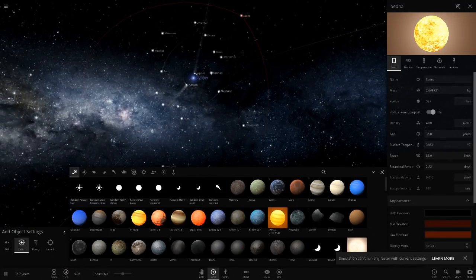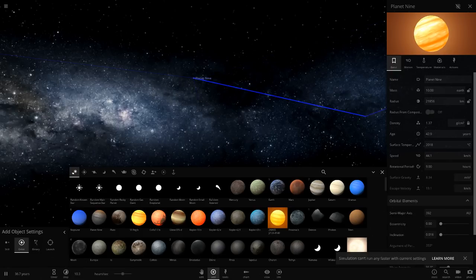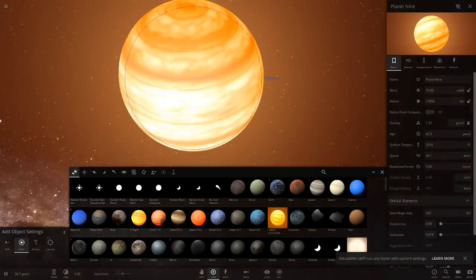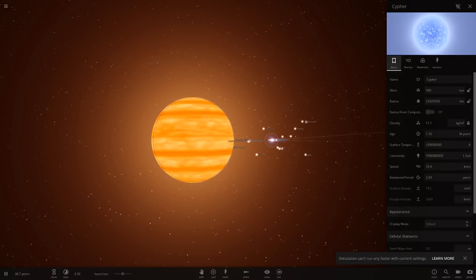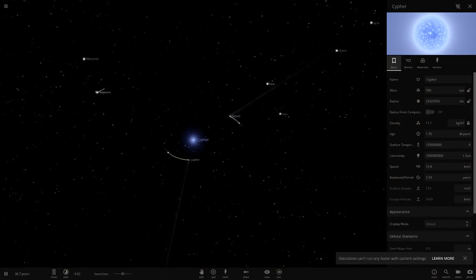Look at the massive trails shooting out into space from the loss of material — pretty crazy stuff. Even Sedna is at a very hot temperature. What about Planet Nine? Even Planet Nine, at about 2,018 degrees, from its extremely far distance is still no match for the luminosity of this star.